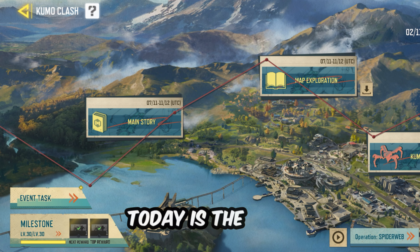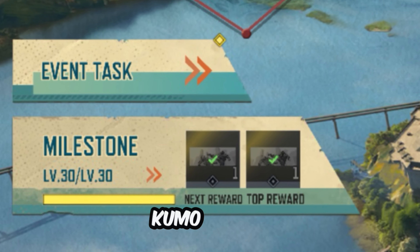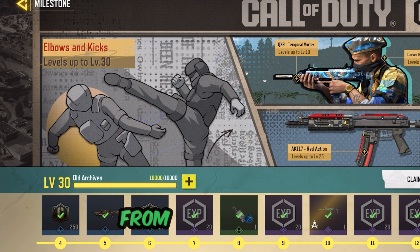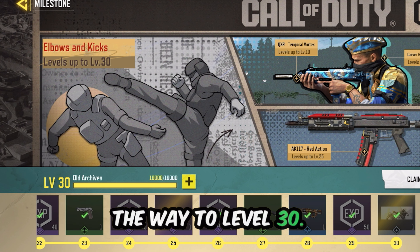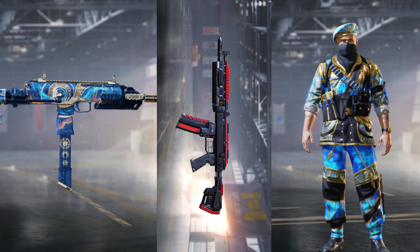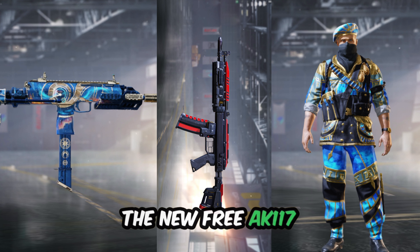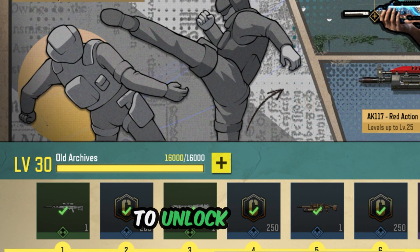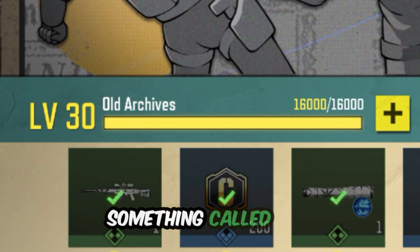This event has a ton of rewards, but the big one we're focusing on today is the free execution. Inside Kumo Clash at the bottom left you'll see the milestone menu. This shows rewards from level 1 all the way to level 30. There are a ton of rewards here like the free QXR skin, a free character skin, the new free AK-117 red action skin, and of course the new free execution with elbows and kicks.